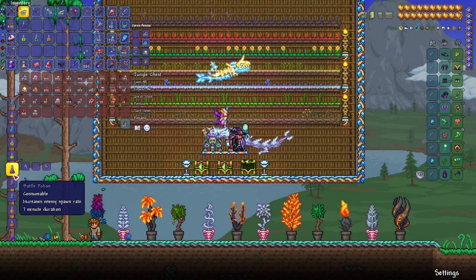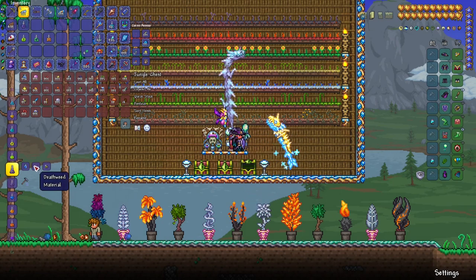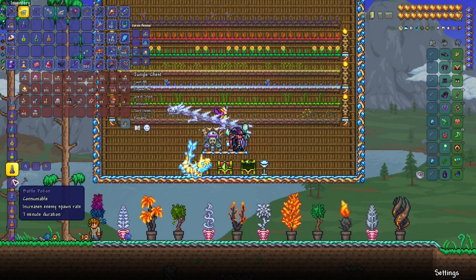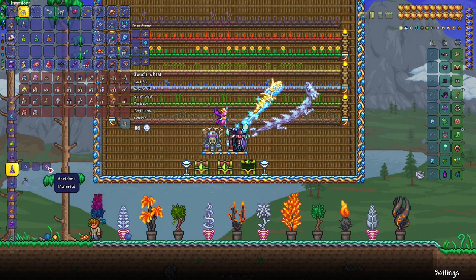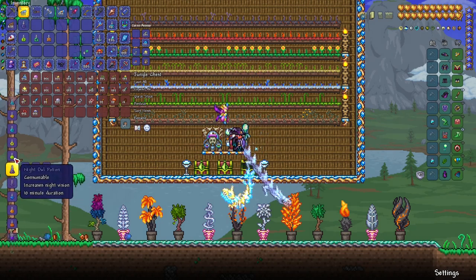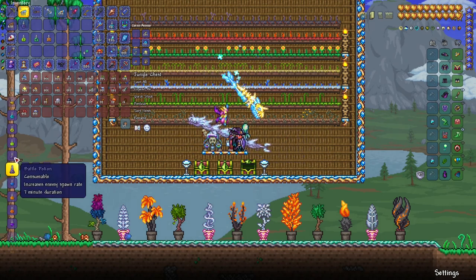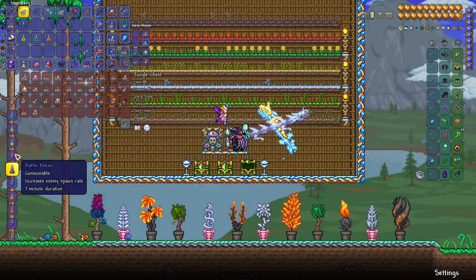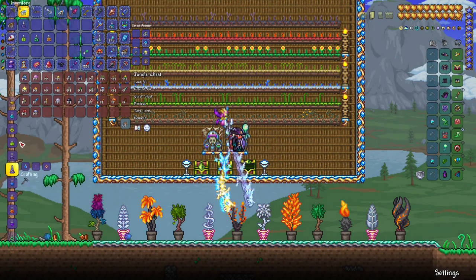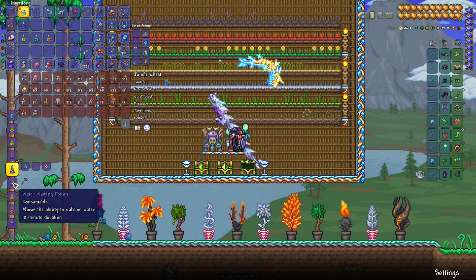Battle potion is needed to increase spawn rates of enemies. All that is required to craft one is deathweed and rotten chunk if you're in corruption, or vertebra if you're in crimson. This potion is super useful especially when you're farming for rare items or crafting materials that drop from certain mobs. It's great for AFK farming and you will be using it throughout the game.